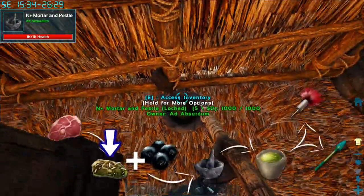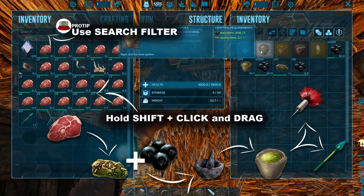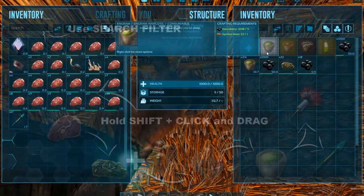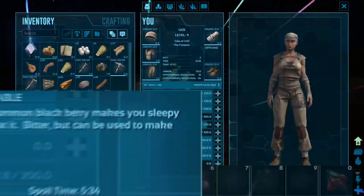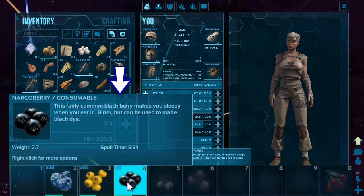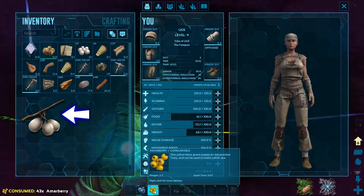A super easy way to get rotten meat — which you can use in a mortar and pestle to make narcotics — is to hold shift and drag the stack to split it in half. Stacks will expire based on a timer, and each new stack will have its own timer. Read the descriptions on food and items. Narcoberries, for example, make you pass out and increase your torpor.